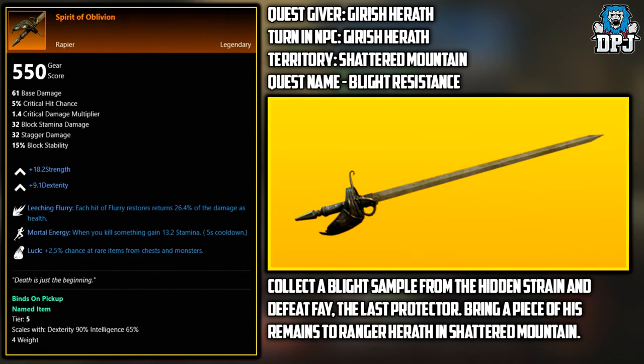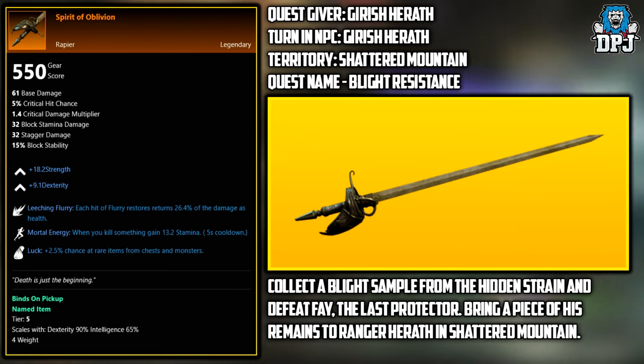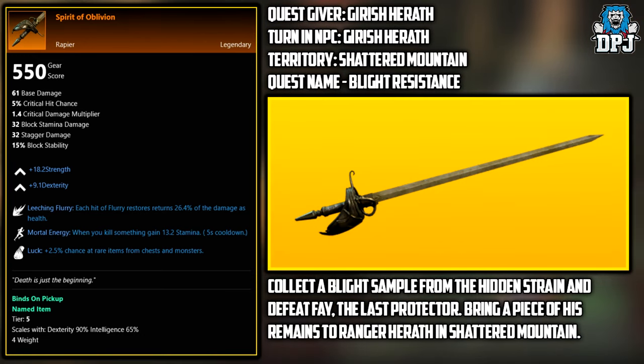Next up, we have the Spirit of Oblivion. This is a quest reward. The quest giver is Yusuf Haraif, the territory is Shad Mountain, and the quest name is Blight Resistance. Basically, you have to collect a blight sample from the hidden strain and defeat Faye the Last Protector. Bring a piece of the remains back to the NPC in Shad Mountain and this should be the reward.